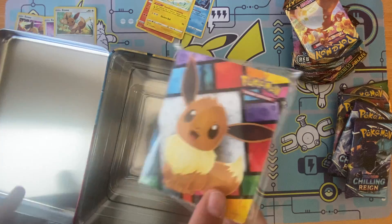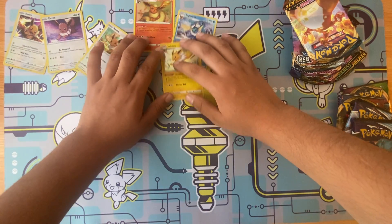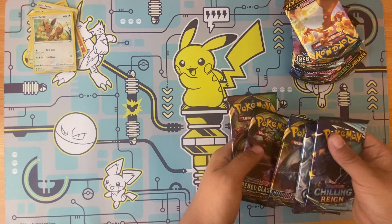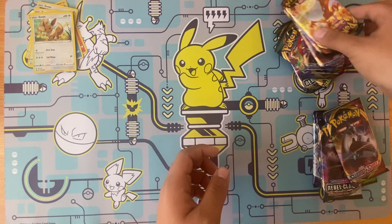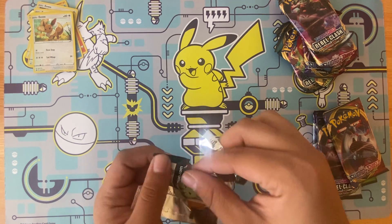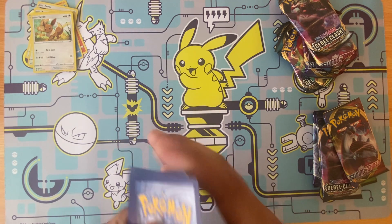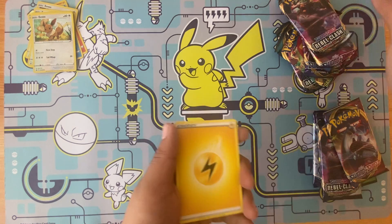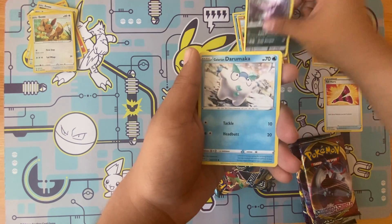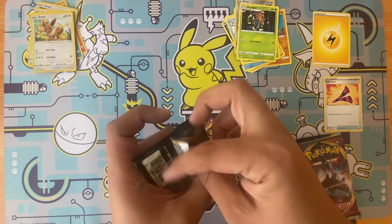You also get a mini binder to put your cards in. So let's open these packs. From Rebel Clash we get electric energy, Solrock, Yellhorn, Raichu, Grimer, Sentret, Rowlet, and on the reverse we get a non-holo rare.